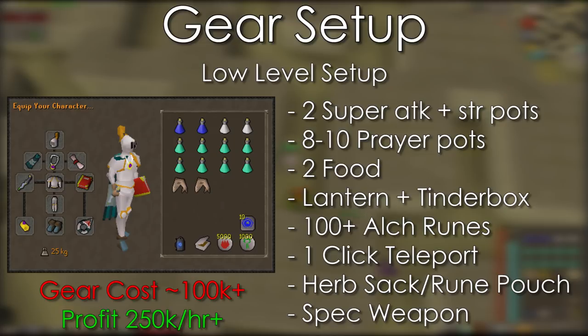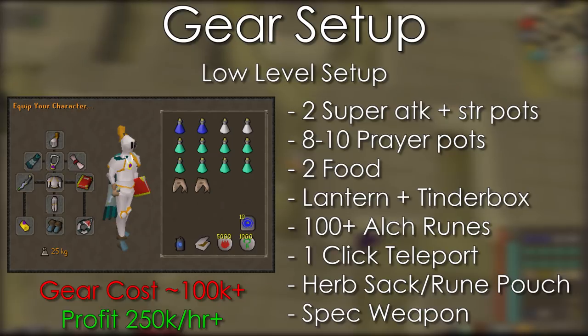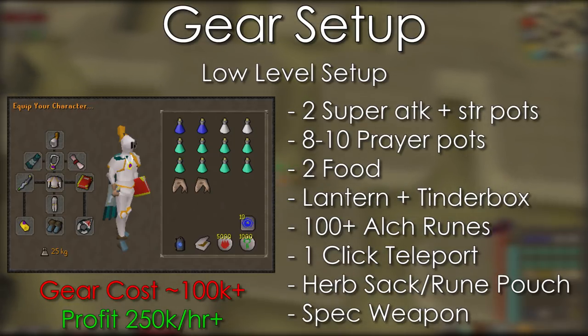For your inventory you'll want two super attack and strength potions, eight to ten prayer potions, two pieces of food in case you mess up your prayer, a lantern or a candle (but a lantern is better), a tinderbox, and enough runes for at least a hundred alches. If you have a herb pouch or a rune pouch they're also very useful for saving inventory space, and a holy wrench will save some money on prayer potions. You'll need 10 to 12 free spaces for loot because they drop a lot of different stackables, and when you're a low level you probably don't have the rune pouch or herb pouch to reduce the inventory space.